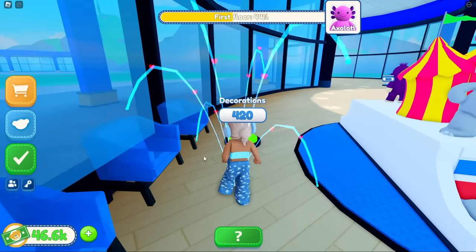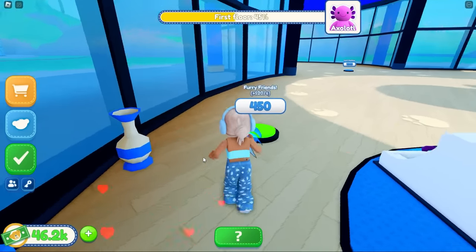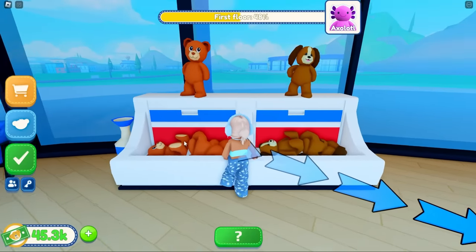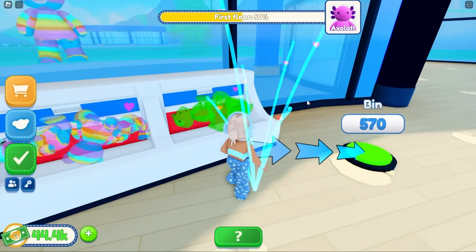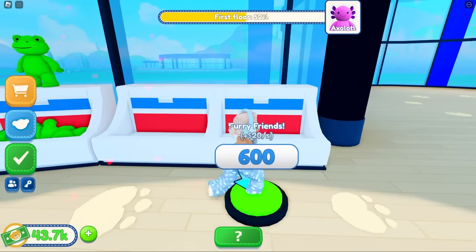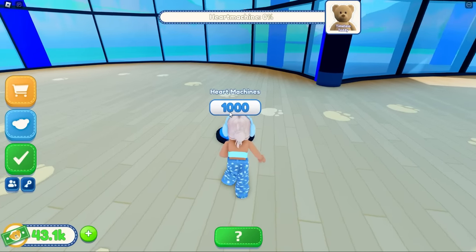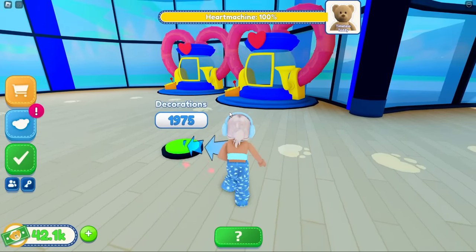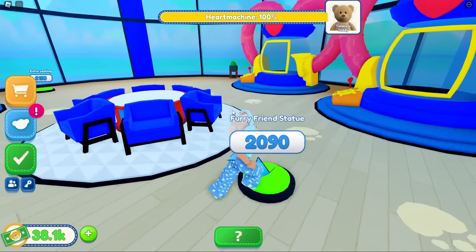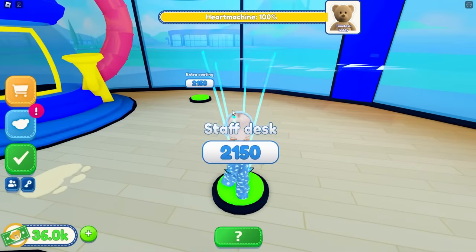We'll get some more furry friends - oh my gosh, look at them! Oh, this is where you stuff them or grab them. A circus tent - wait, she's so cute! Then we'll get some extra seating so parents can sit while the kids come and get their bear. Let's get more decorations and furry friends. Oh, a rainbow one, a frog, they're so cute! A panda too! Wait - heart machines! So you can actually put a heartbeat inside them - that is so cool.